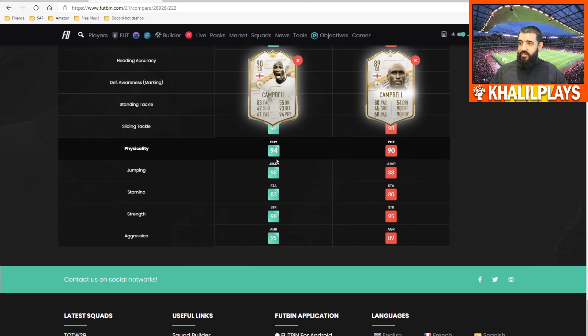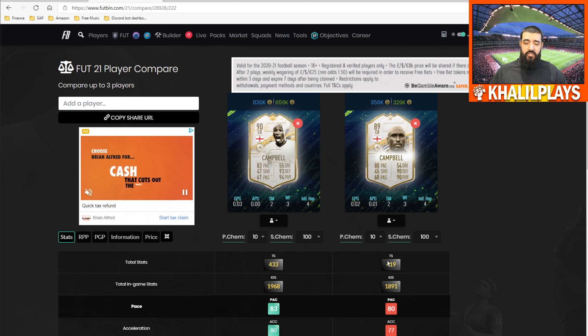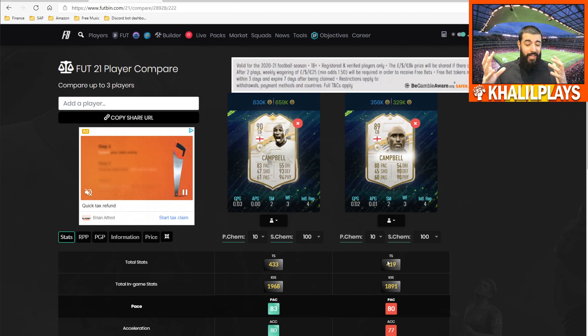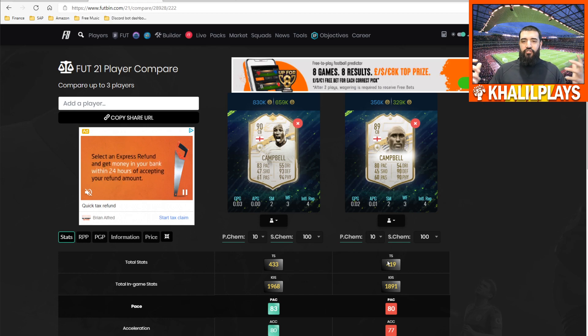In physicality: 94 vs 90, jumping 98 vs 88, stamina 83 vs 80, strength 98 vs 95, aggression 95 vs 89. For me, looking up and down this card, I see very little difference in how it plays compared to the Prime Icon — which is another factor against doing this SBC and even against grabbing the Prime Icon Moment card.